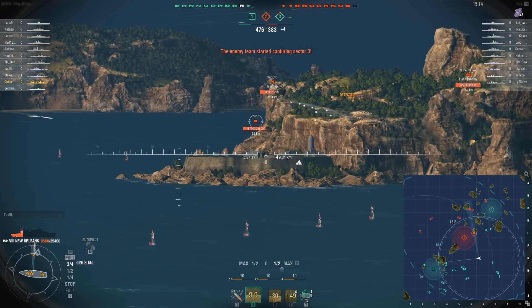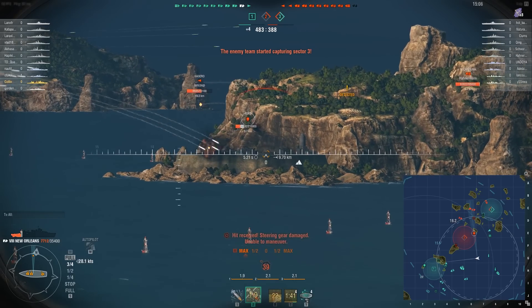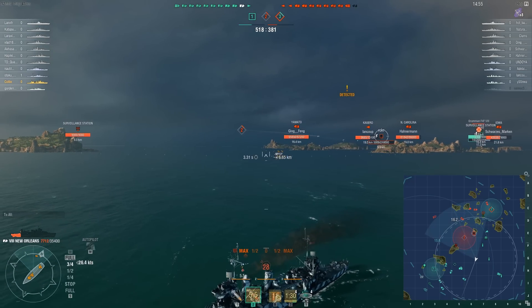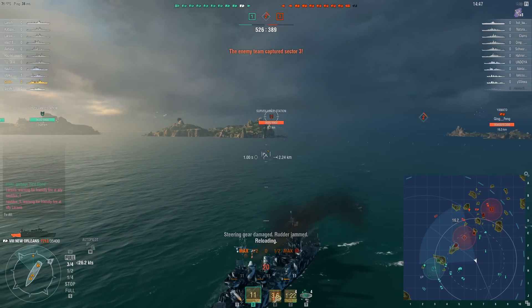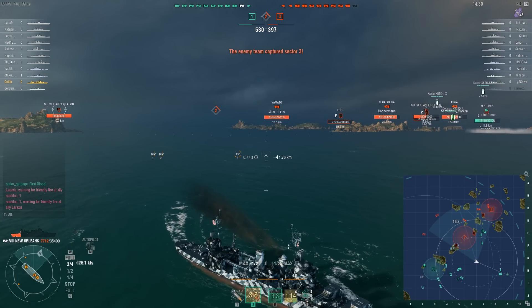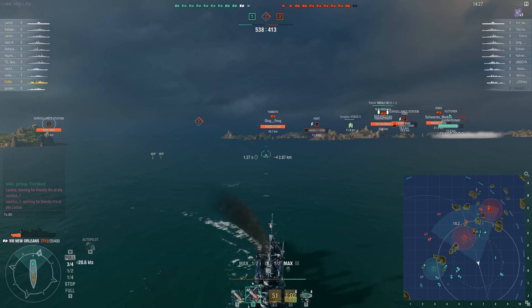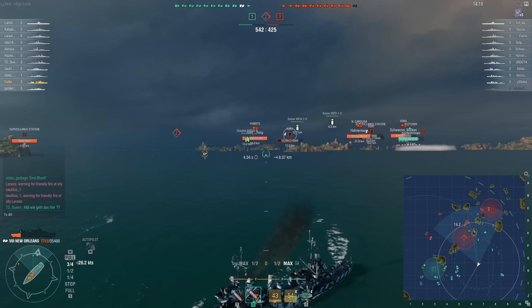I think it's really good for destroyers, for instance, to use these forts and surveillance stations — cap the zones and let them engage enemy ships while you play your ninja role. We took down that fort, and as you can see I went a bit close — 10k away — and it started to engage me. The accuracy was pretty decent at that range; the fort hit me one or two times. It's definitely not a place you want to sail too close to when it's up and running for the enemy, especially if you are in a destroyer.